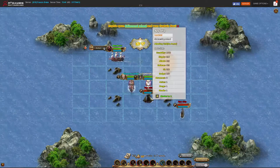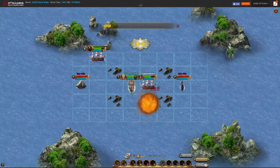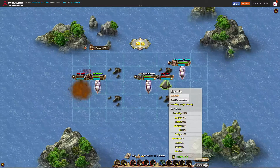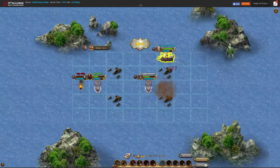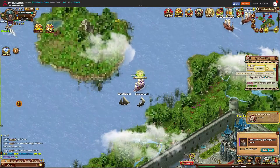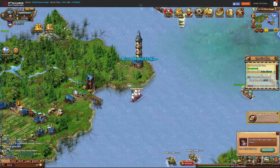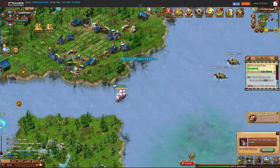The game lets you choose a bunch of different ships and different captains. The captains let you do different types of special moves like a mortar shot or fire shot, and the ships do different types of movements and actions — like the one I'm using now can move a fairly far distance and attack twice. With all the different ships and captains at your disposal, you can build a fleet that does a wide variety of attacks and build very diverse groups.